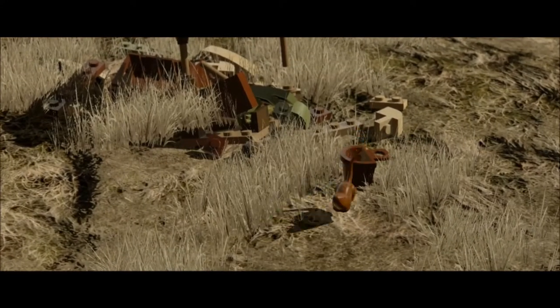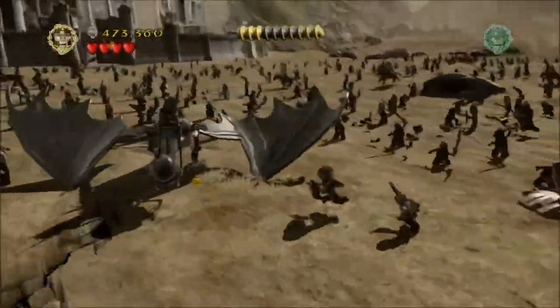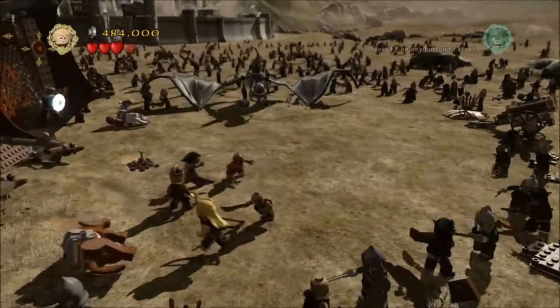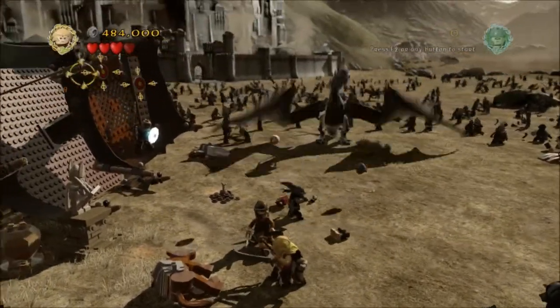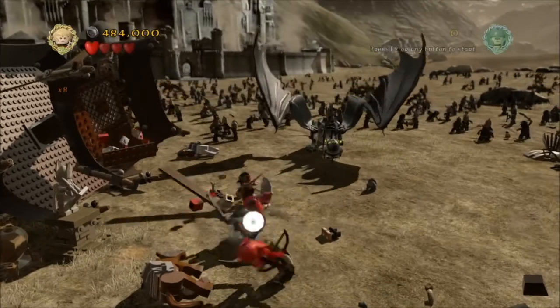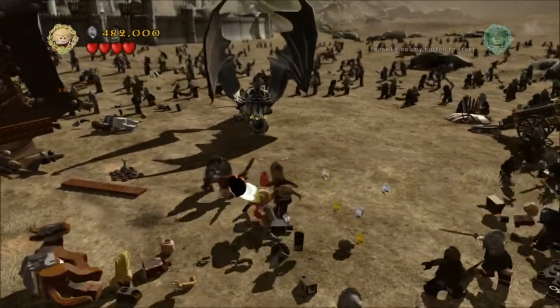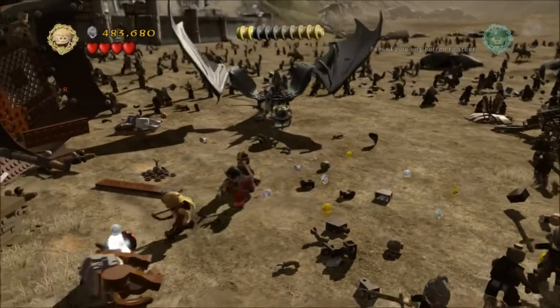So if you haven't got all three by the time you hit that blue coin, it's easiest to restart. Then you'll go to fight the Nazgul bird — I'm really sorry I can never remember its name. Turn into Legolas and shoot these two targets, and the orc with the glowing shield will drop down. Kill him, steal the shield, and that is treasure number one.